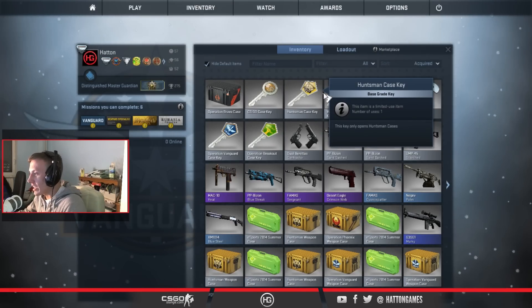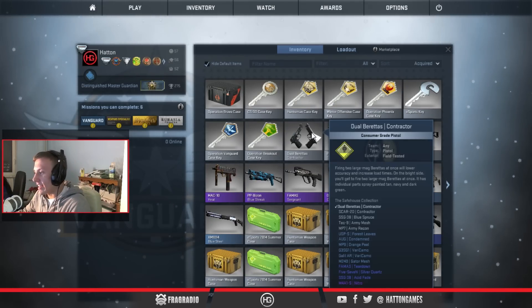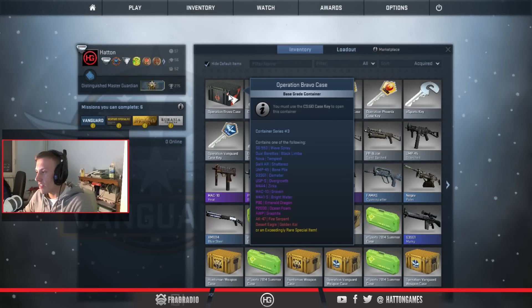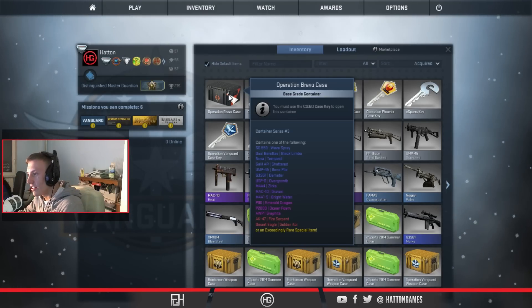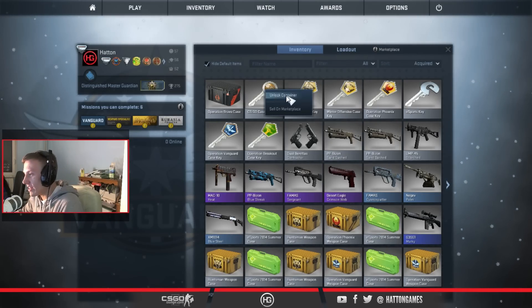So we've got a CSGO Case Key, Huntsman, Winter Offensive, Operation Phoenix, Esports Key, Operation Vanguard, and Operation Breakout. I had to buy an Operation Bravo case and I didn't realise how expensive they are — it's £3 per case, which is pretty interesting because they're very rare. I guess that's why the price is going up and up. But anyway, let's get straight into it.